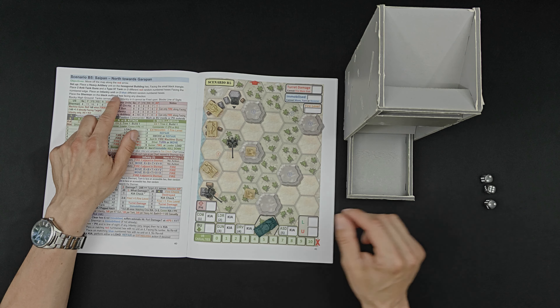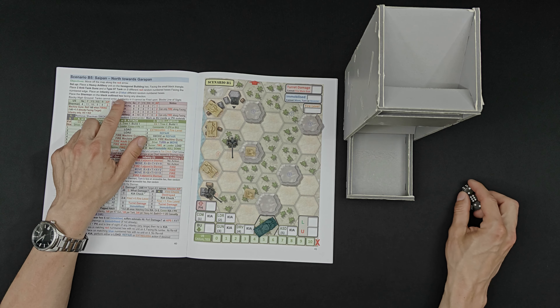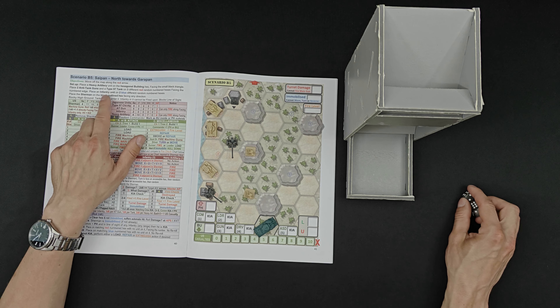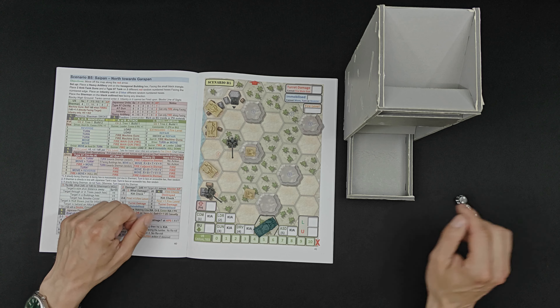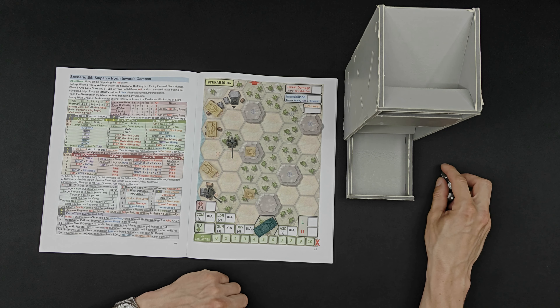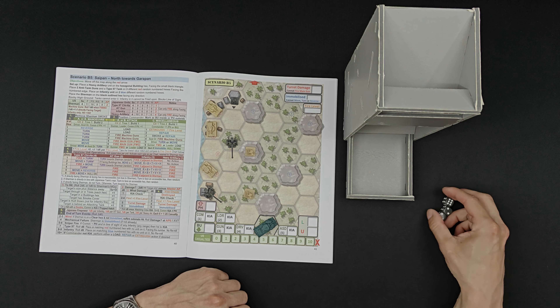I'm definitely going to face this direction. Place a Sherman on the black outline hex facing any direction - I have the right to do that. Just gonna read up here quickly to make sure I didn't miss anything. We have the rocky high ground which we cannot enter, and we cannot shoot at infantry units on top of those either.